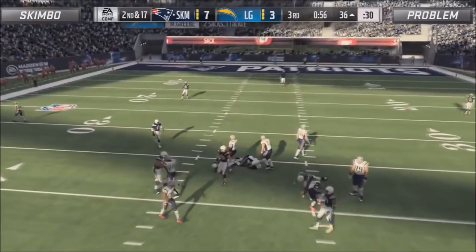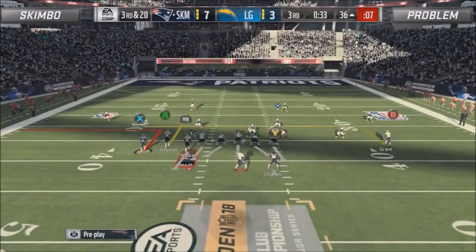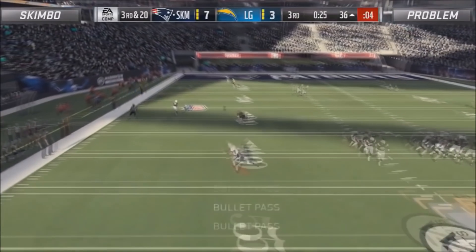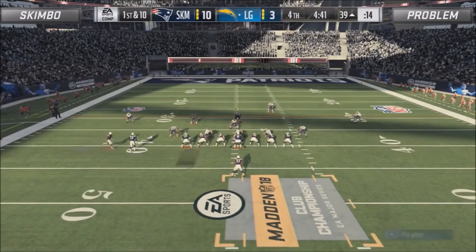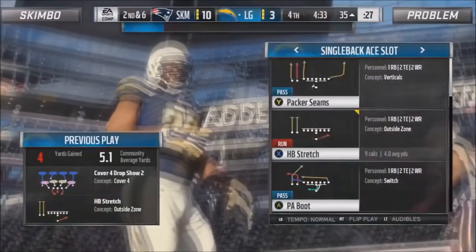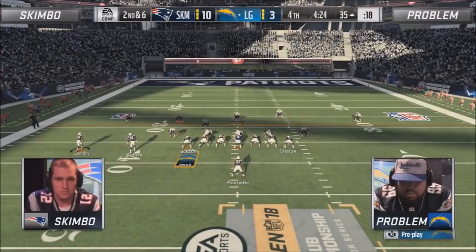Problem is putting some defense together here — he committed himself to user-ing the post every play, which was really crucial and is going to pay off later. Problem was not going to give up the big play; if he was going to let Skimbo have anything, it would be the in route for four or five yards a play. Skimbo tries to switch it up briefly and Problem should have got a pick there — very frustrated that he didn't. Skimbo had to take his three, which left the door open for Problem to get back in. Problem keeps sticking with the stretch, running into the short side of the field — stretches to the short side are very hard to stop, the blocking is just very glitchy on it.